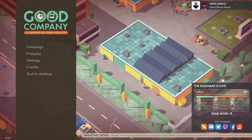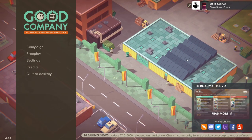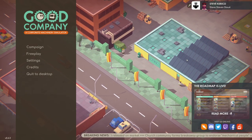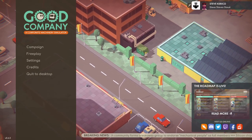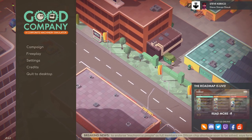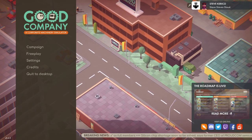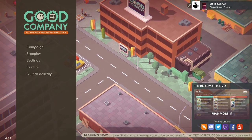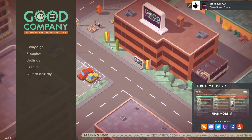Hey guys, I'm Kirk and welcome to Good Company. This is a tycoon management game about founding a robot manufacturing empire, where you can grow your business, hire staff, automate production lines, optimize them, invent new products and profit. This game released on Steam Early Access yesterday, being developed by Chasing Carrots and published by The Irregular Corporation, and I've had my eye on it for quite a while and I'm very excited to play it.